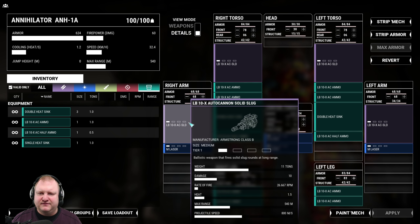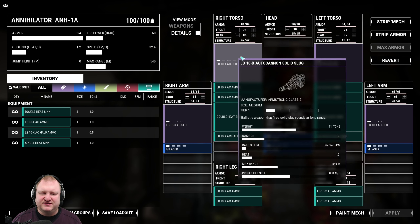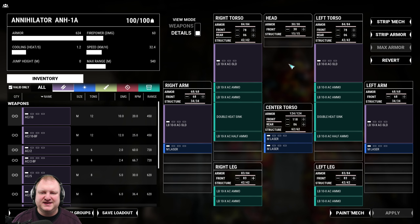You might also get them from high-reward quests. We have four LB10 Solid Slugs which, in total, do 40 damage per shot altogether. They have a rate of fire of about one shot every 2 to 2.5 seconds. Range is 540, but it extends beyond that — really nice range. Good projectile speed at 800 meters per second, and an amazing weapon especially since it generates only 1.5 heat versus the 3 heat from an AC-10. So half the heat of an AC-10.